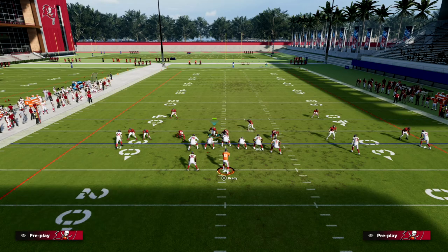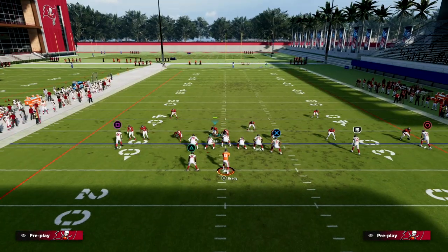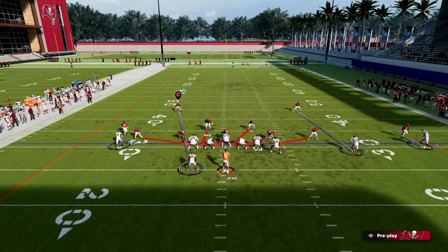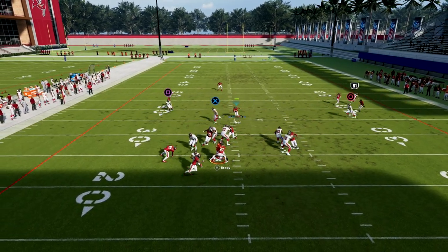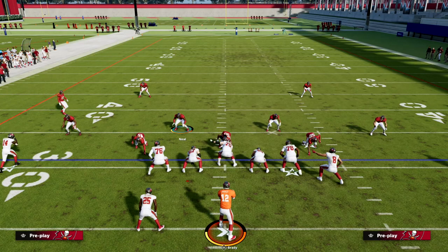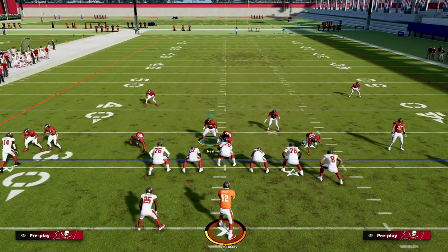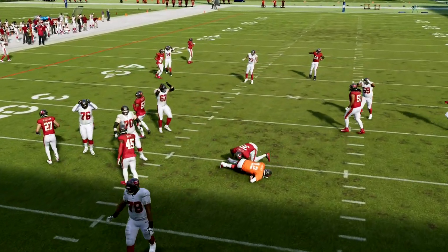For example, with a formation like this one, there's a lot you can do to stop things like running back quick throws to the flat, while still having the best blitz in the game. We also teach you how to stop the run out of the Dollar defense. The Dollar defense is really equipped this year to handle most of the runs you're going to see — run defense, under center run defense, QB sneak defense out of this formation. We can really use Dollar to lock down pretty much anything you're going to face.